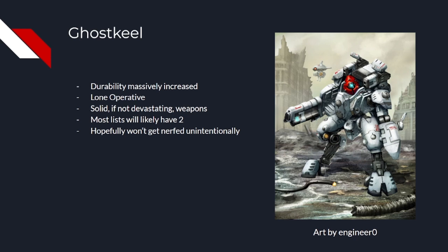Despite not having truly devastating firepower, I think I'll probably be starting most of my lists with at least two Ghost Keels for mission play if nothing else. My one fear is that if nerfs do come through for lone operative, the Ghost Keel will be caught in the crossfire. It uses the rule as its main identity and has the civil editions, so it'll be a real shame to lose it because of other units abusing it.